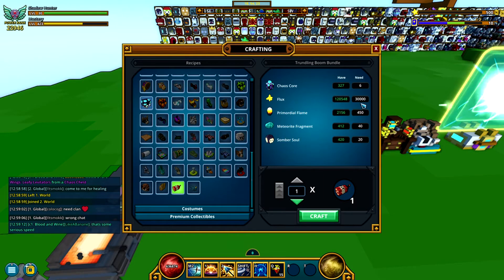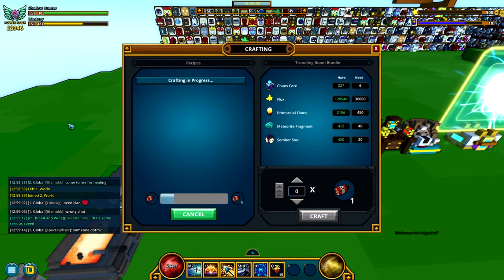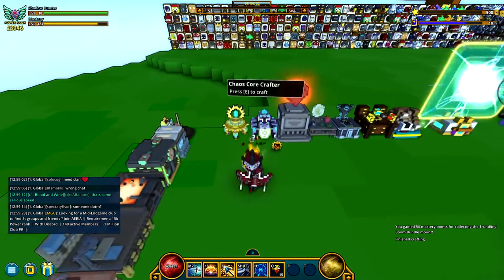Let's see how much it costs: 30k, six Chaos Cores, 450 Primordial Flames, 40 Meteorite Fragments, and 20 Somber Souls. It's not that bad. Oh, I have 420 — hey, that's pretty good. Oh okay, I forgot it's in here.